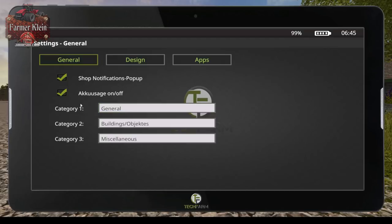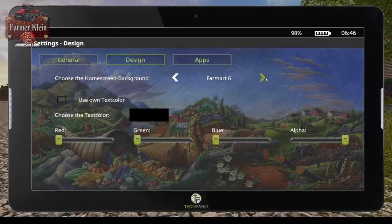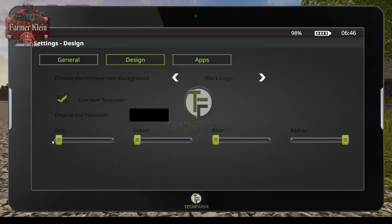First thing we want to do is look at the settings. We can go in here and toggle pop-up notifications. We can rename the categories, change the design, change the logo — all kinds of various cool things here. Let's go back to the default. You can also change the text color if you want.